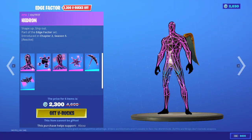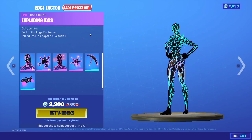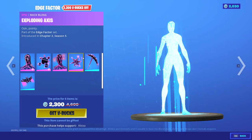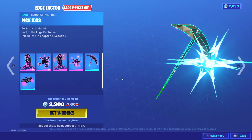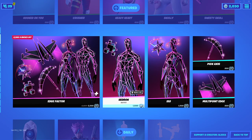Edge Factor's set is back: Hedron, Edge Case back bling, Issa with the Exploding Axis back bling, the Pick Axis, and the Multi-Point Edge Glider. That was bugged when it came out. There's the set.